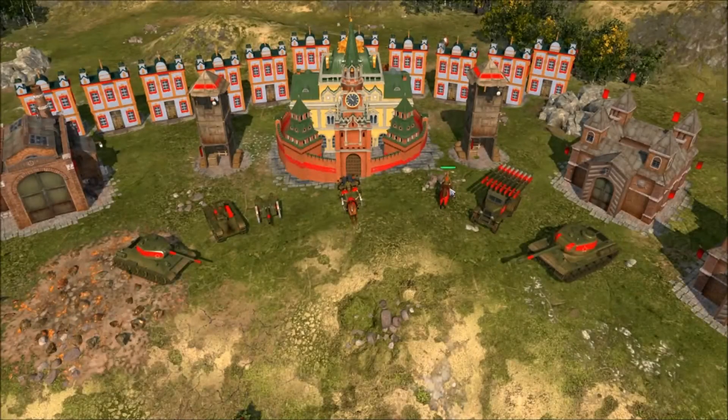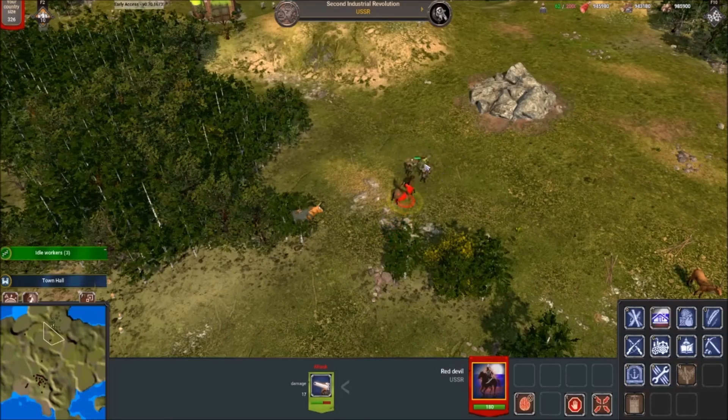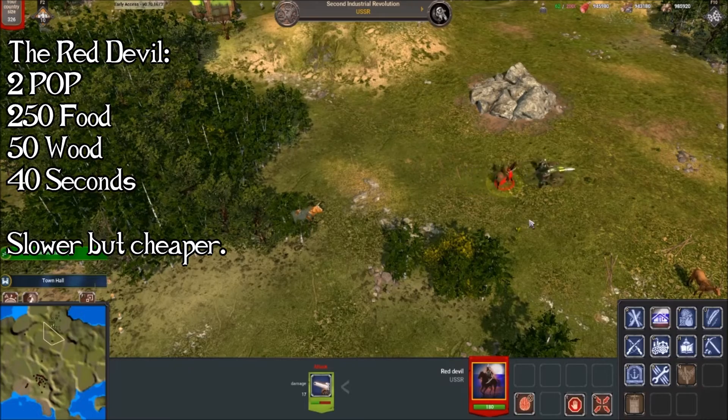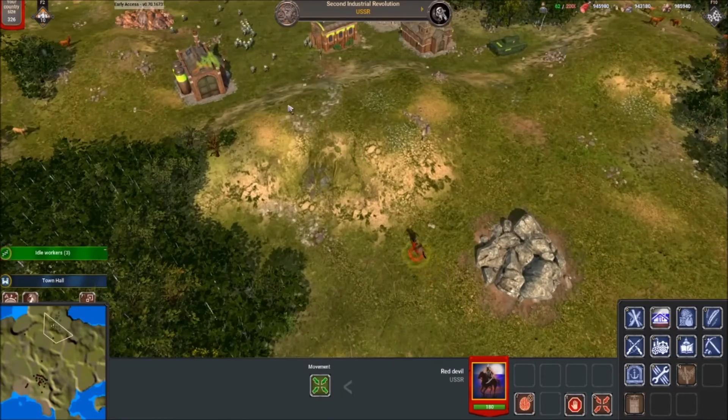The next unit I'll introduce is the new horse unit, the Red Devil. A brilliant name for a deadly unit, although it is pretty similar to any other cavalry in Industrial 1. They are a little bit cheaper but the downside is they are a little bit slower. I think this will still be a viable unit for taking out cannons and knocking out the enemy economy in the late game, but yeah, not too bad.